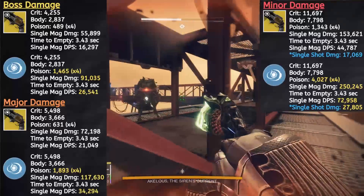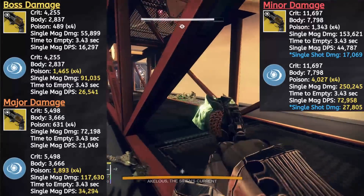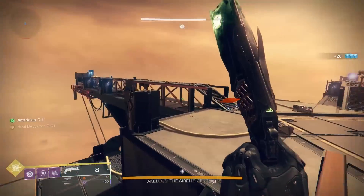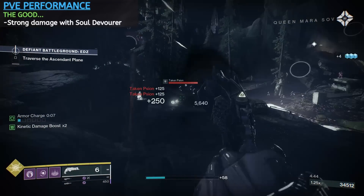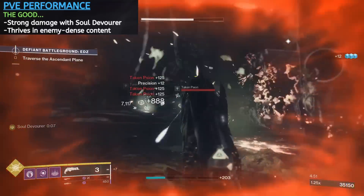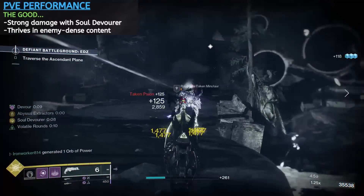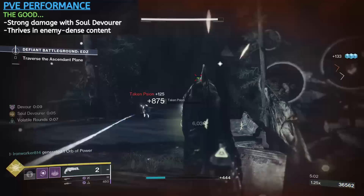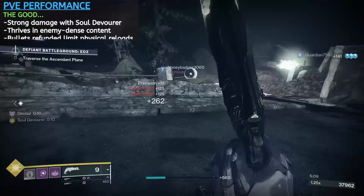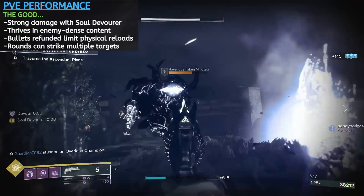Versus red bars, more important than the DPS and single mag damage numbers on screen, single shot damage with Soul Devourer in this case is 27,805. That's going to give you the ability to one-shot lower tier red bars in most of the game's content. For Thorn's performance in PvE, when the Soul Devourer buff is active, its damage output is very strong for a primary weapon. The more recent content in Destiny 2 feeds into Thorn's most valuable feature — over the past few years, Bungie's been releasing content with some pretty high add density. With kill activation driving the weapon's effectiveness, more enemies on the field means more uptime for Soul Devourer. In the moment-to-moment gameplay, Thorn feels great — it one-shots a lot of targets and can chunk down beefier majors quite efficiently. The bullets refunded on remnant collection do limit the need to physically reload the weapon, and the over-penetration of the rounds is a much appreciated touch when dealing with tightly grouped packs of adds.